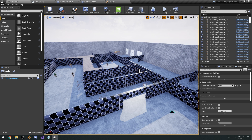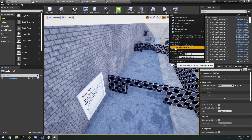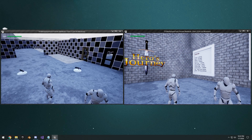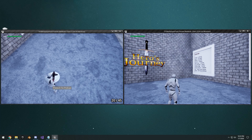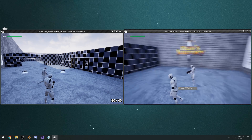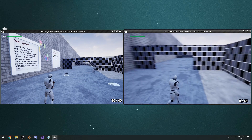Next up we have the Third Person Multiplayer Pack, which has multiplayer health, damage, locomotion, shooting, and AI. Setting the number of players to two and playing as client, we're in the game with a lot of different controls: sprint, crouch, reload, and interact. There are weapons to pick up and players can see each other. We can pick up the weapon and shoot.